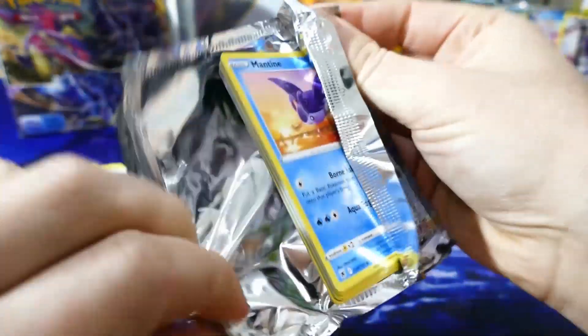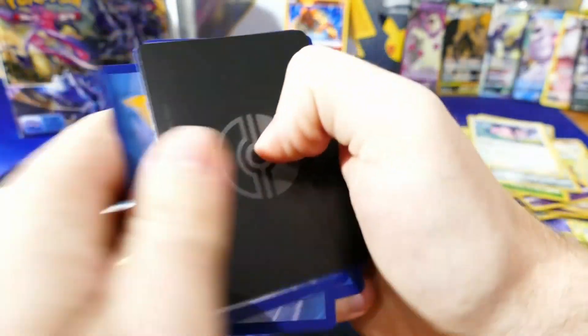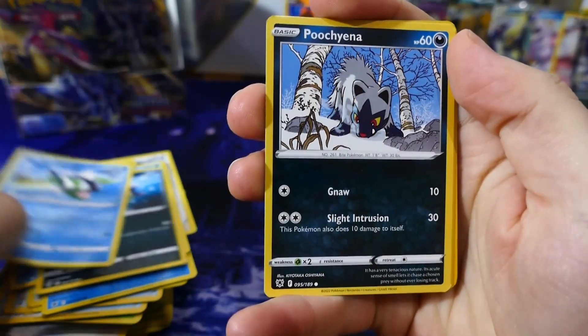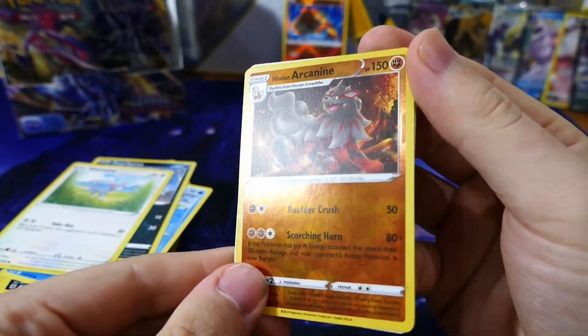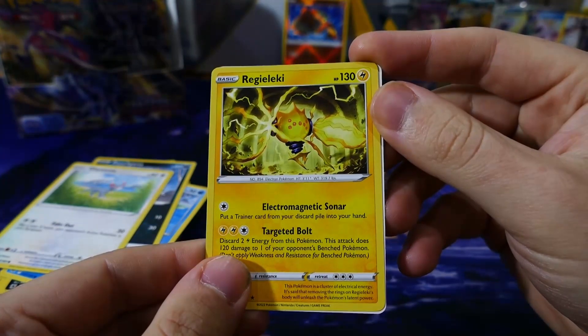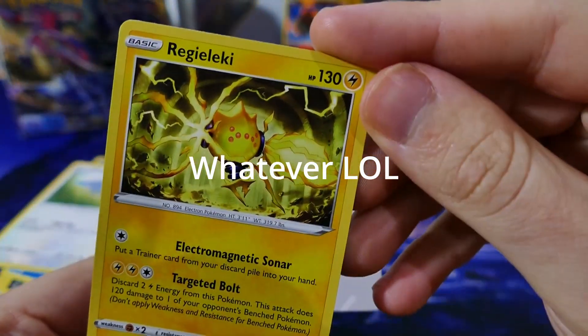Next pack. Code, one two three — we've got the V-Star card on the back there, hopefully that is a good omen. We've got a reverse holo Hisuian Arcanine — we did pull one of these from the ETB we opened the other day, very cool card. And we've got a regular Regieleki — very nice. The V-Star card.